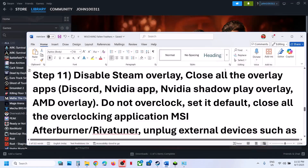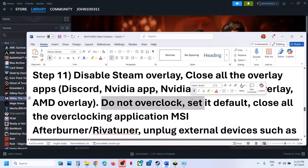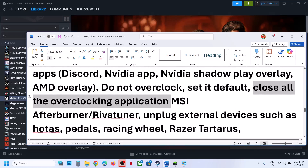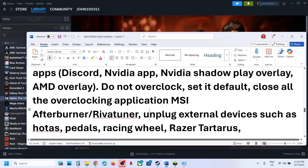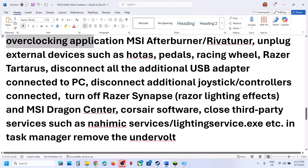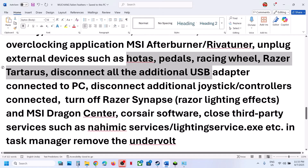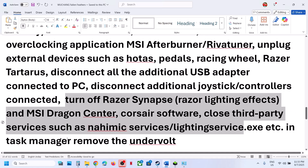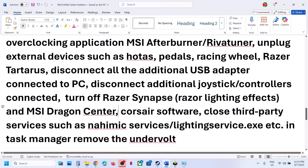Also close all other overlay applications. Do not overclock — if you have overclocking enabled, set it back to default. Close all overclocking applications like MSI Afterburner, Reward Tuner, or any overclocking application that is running. Unplug all external devices you are not using — motors, wheels, pedals, or any USB adapters connected. Disconnect multiple monitors and try launching the game on a single monitor. If you have any third-party services or applications running, close them. If you have undervolted your computer, remove the undervolt and then launch the game.